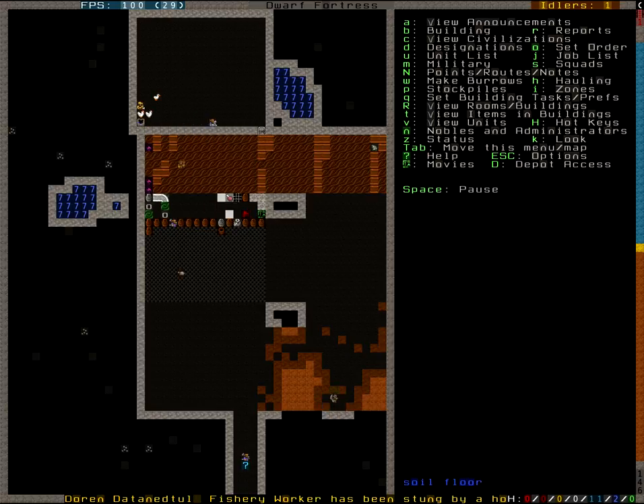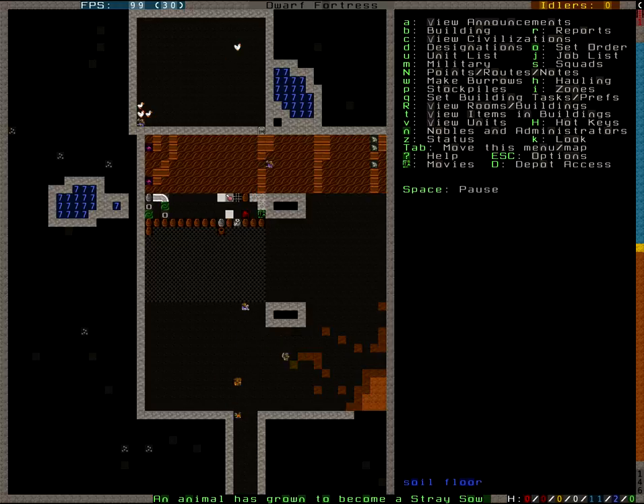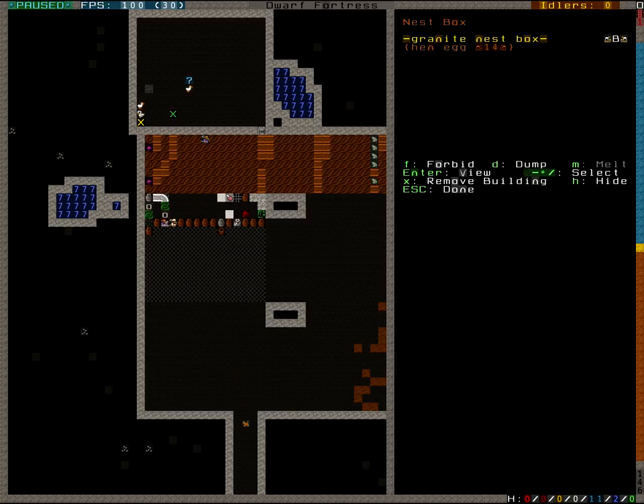We need the nest box here. And we are going to forbid those eggs — this has a very simple purpose: I want them to hatch, because they should be fertilized due to having a bird of the other sex on the map. Now we also have hen eggs, which can be forbidden, and we'll have gooey's eggs, which will also be forbidden.